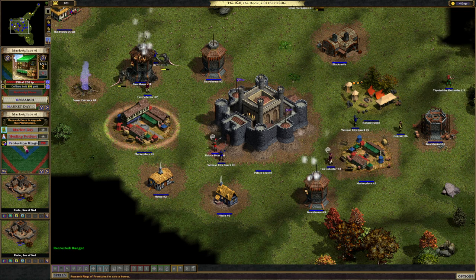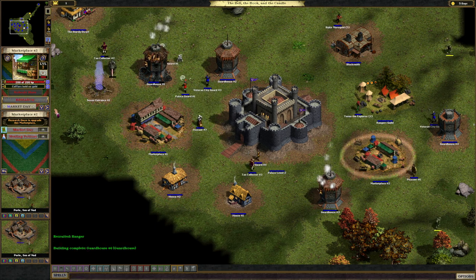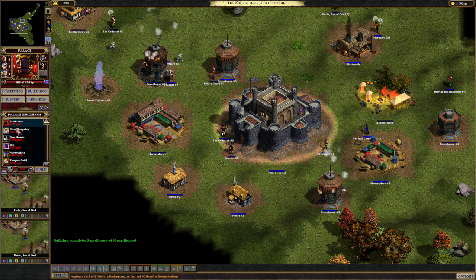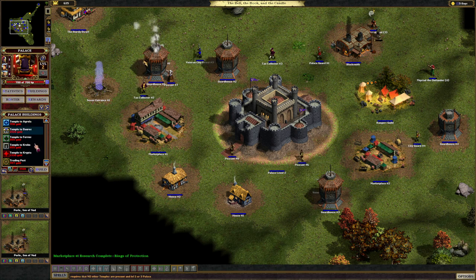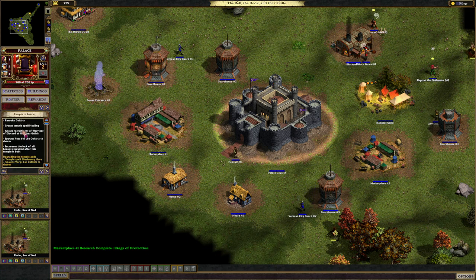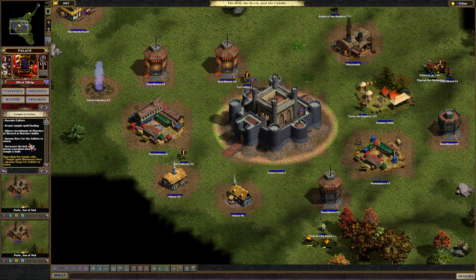The protection ring, once we research it, will allow our heroes to come by and buy a ring of protection — unfortunately that requires them to have made some gold. Now that we've upgraded to palace level 2, we have new buildings including the Elven Bungalow, the temple to Agrella which is healers, temple to Doros which is monks, and Furvas — cultists. It grants temple spell healers and allows recruitment of warriors of discord at warrior's guilds, but we can't build warrior's guilds so that's whatever.